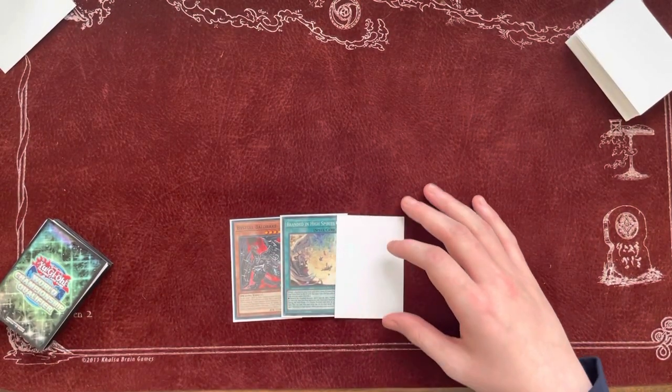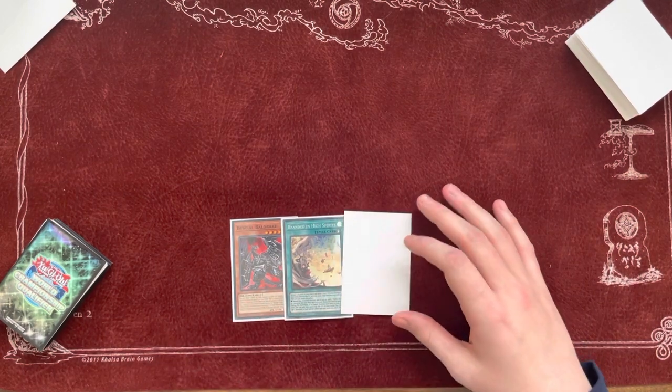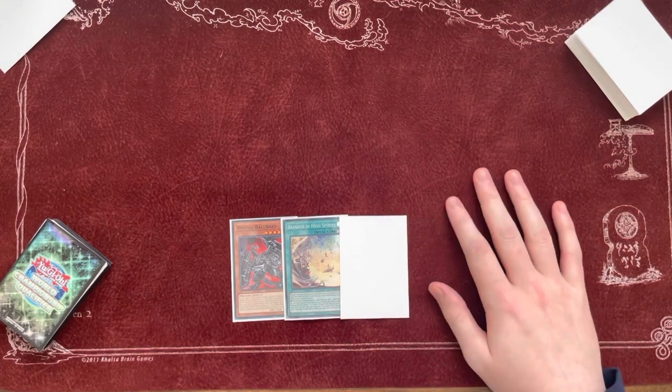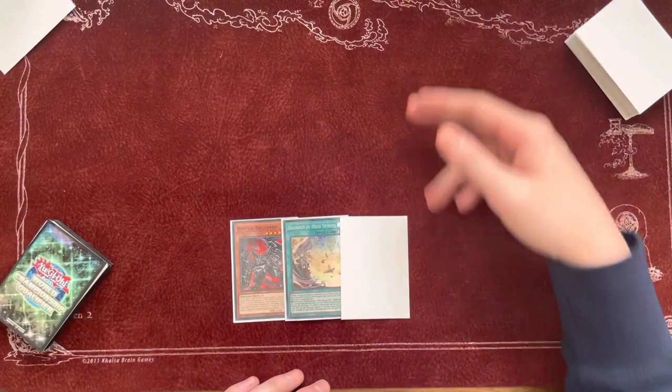In this video, I'm going to show you how to play around Bistrials and Raw Lock your opponent. Bistrials are really popular right now, especially in games 2 and 3. This combo will show you how you can resolve the Raw's Disciple Lock with Expulsion after your opponent slides in their Bistrials.